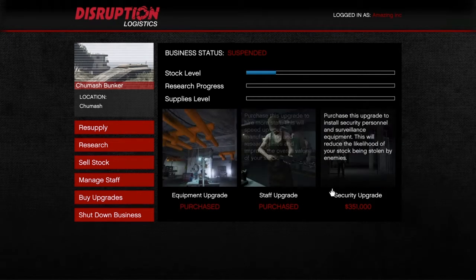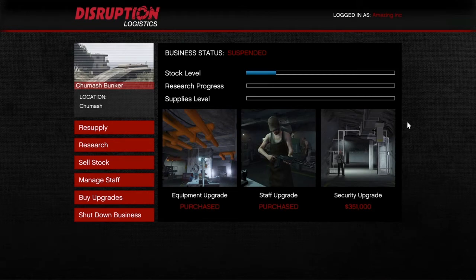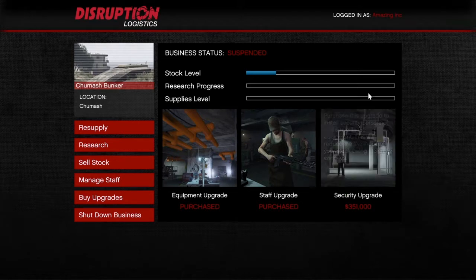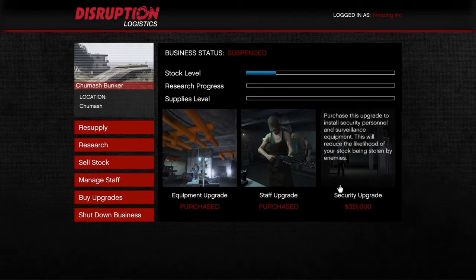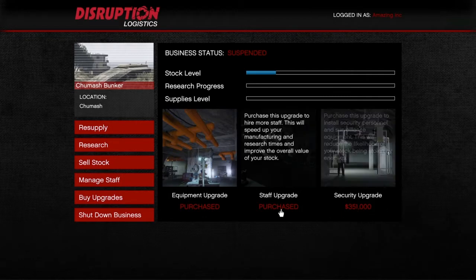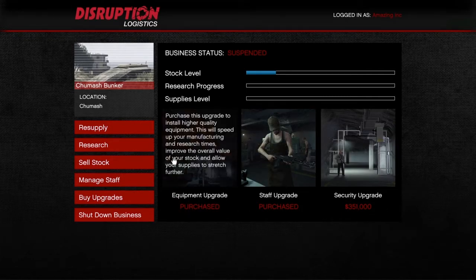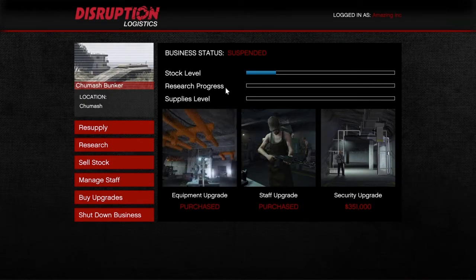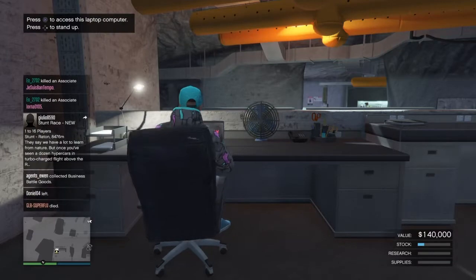The reason we actually flew here is the upgrades. If you're looking for the most money — not security — then security isn't that important. The security will protect you from being raided, but I've never actually been raided and I've been using this for quite a bit. So save enough money for the equipment upgrade and the staff upgrade, because this will really help in your manufacturing or research, depending on which one you're doing. I am not a dictator — you can choose whichever one, I'm just saying my opinion.